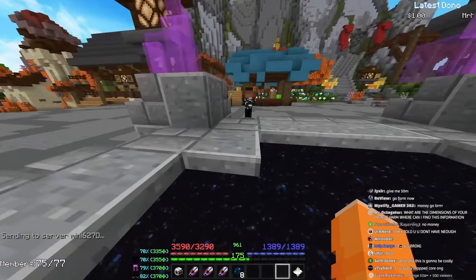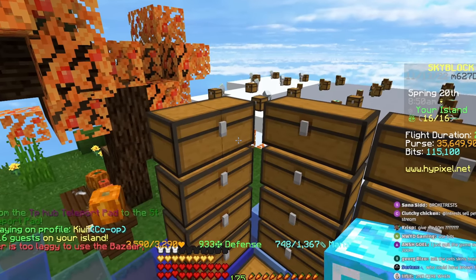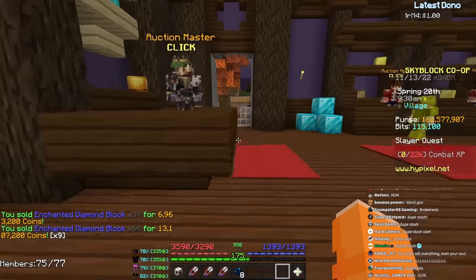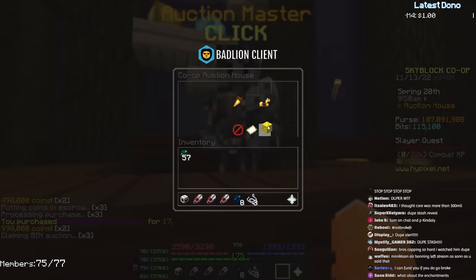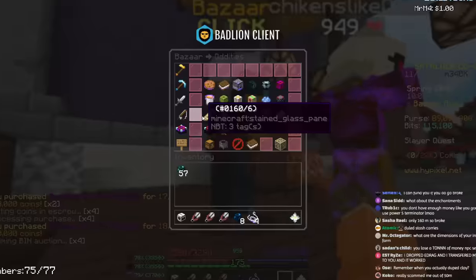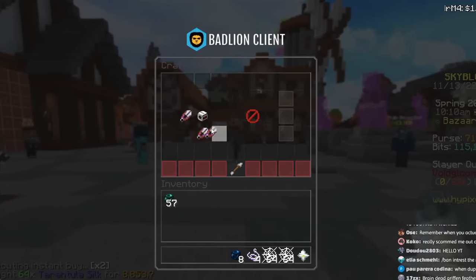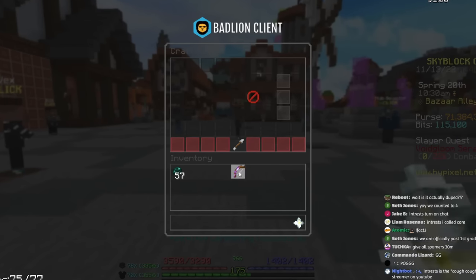NPC sell the diamonds. Not broke anymore. I needed four Griffin Feathers — one, two, three, four. And two stacks of Tarantula Silk for 9.2 million coins, a little cheaper because Aatrox is mayor. Completely not broke right now. And boom — Terminator acquired!